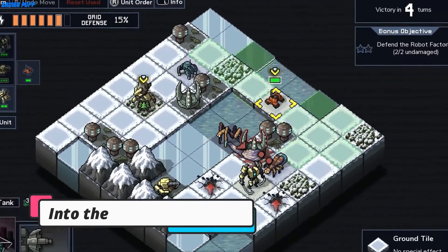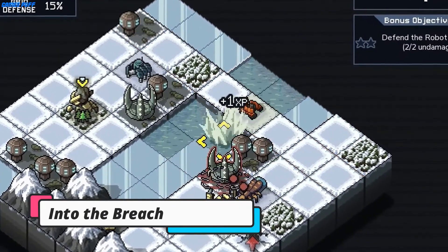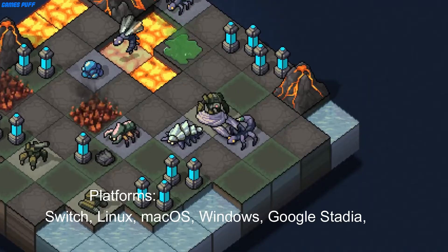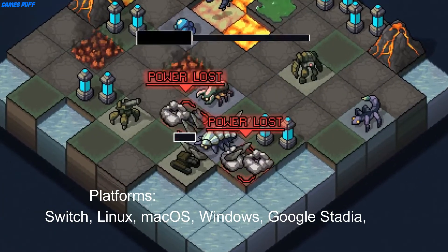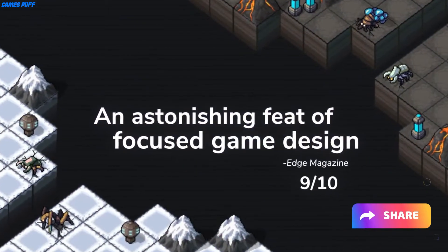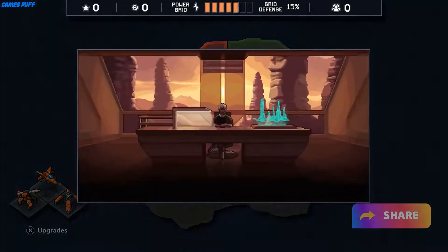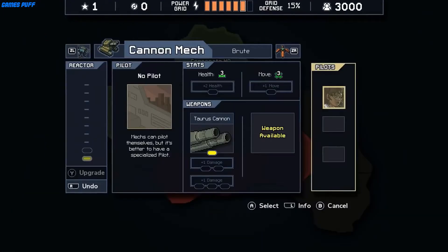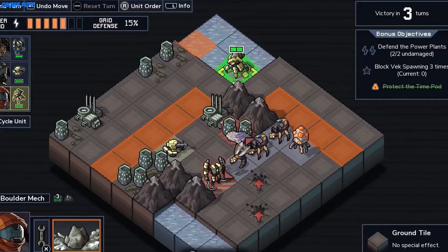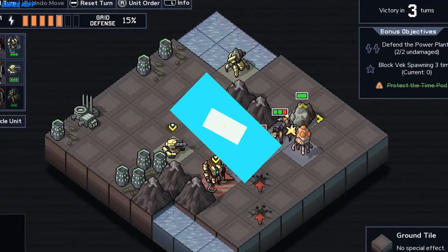Next up we have Into the Breach. Going from playing as monsters to fighting monsters, Into the Breach is made by Subset Games, a company most known for Faster Than Light. FTL was all about journeying across the stars, building up a crew and ship as powerful as possible to try and beat the rebel flagship. Meanwhile, Into the Breach is more puzzle-centric in its design, though you wouldn't expect that given it's a game all about fighting gigantic insects with mechs.